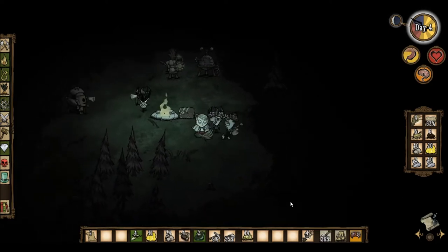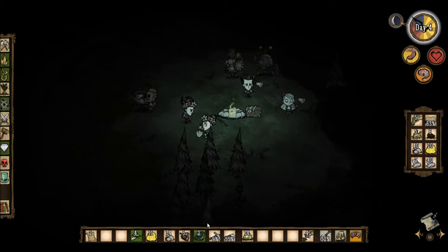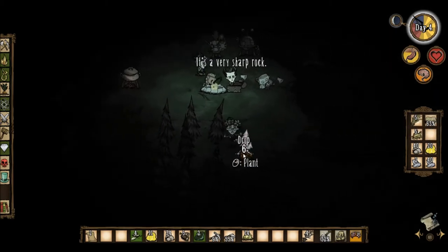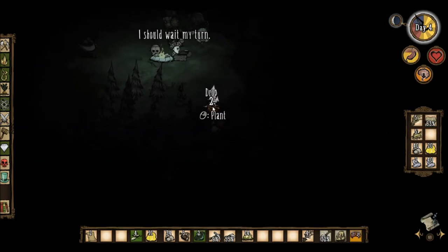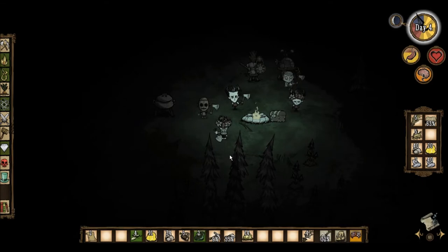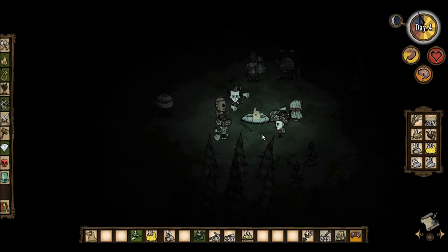Did anybody pick up berry bushes? No, I don't have any veg whatsoever. I got green mushrooms, is all I have. I got a butterfly wing - you want one? I have seeds, but I need to eat right now. Okay, that's better. How much wood do we have? I have seventeen logs. When daylight comes, do a mass slaughter of trees. I have three food - you're gonna die. Yeah.